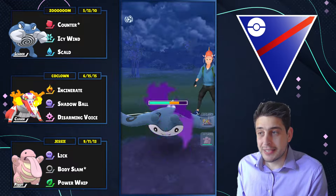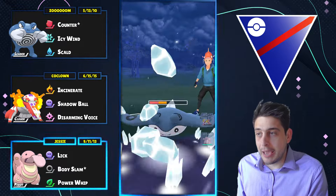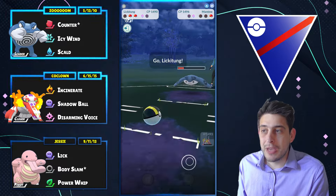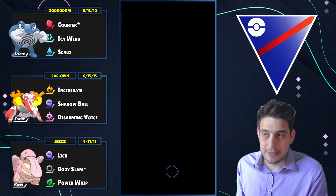Shadow Ball as well to finish off Whiscash, and at the very end they got that Mantine. Mantine is once again a corebreaker for our team, but nothing we can't handle with a little bit of synergy — able to debuff it along the way with that Icy Wind — and right after we go down, of course Lickitung will force them to quit this battle.